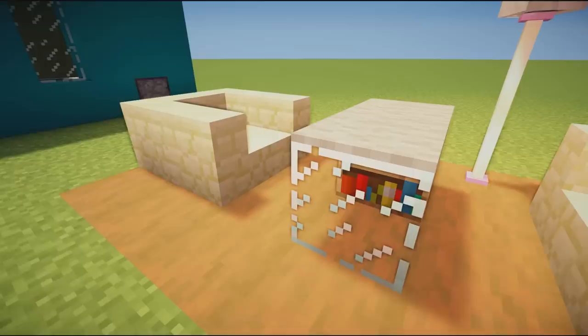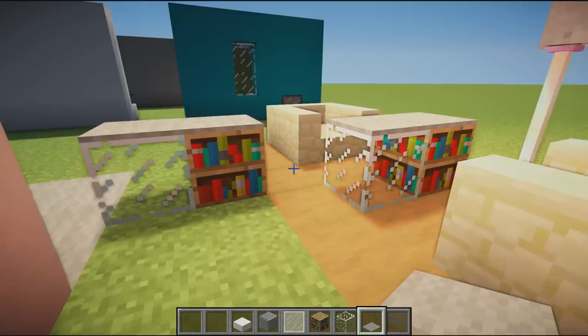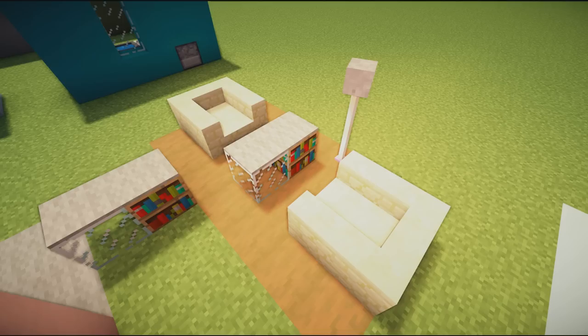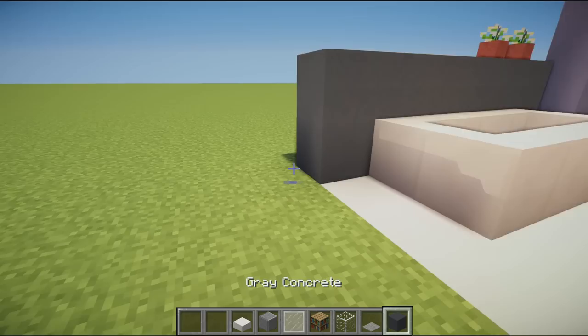We now have a reading area. We've used this lamp and these chairs before, but the table in the middle is very nice — it uses a bookshelf, a block of glass, and two bits of carpet. It's pretty much buildable in any Minecraft world. Again, just showing you different ideas put together can make another great idea.